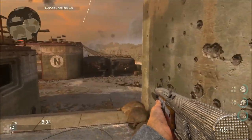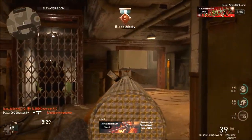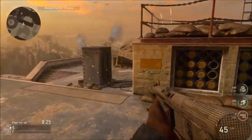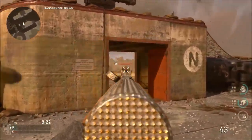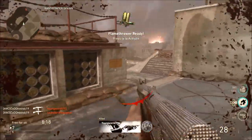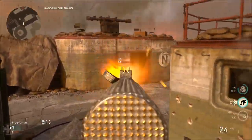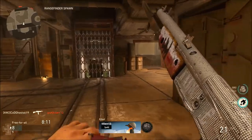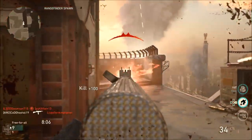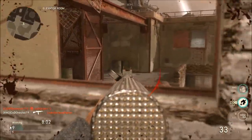Extended Mags is great because you're going to be burning through ammo very quickly. For Quick Draw, I like it because I usually walk around the map rather than sprint, but it's definitely useful at times. That's the whole class setup - you can mix and match if you want to find what works best for you, but I find the most success with that combination.